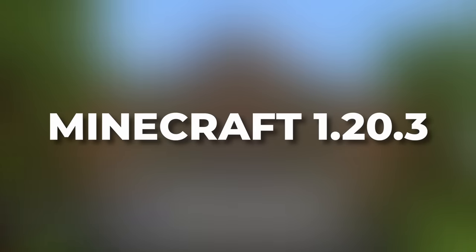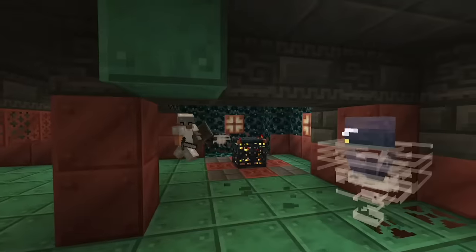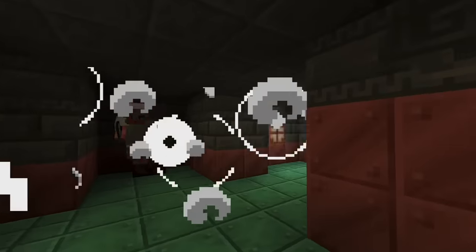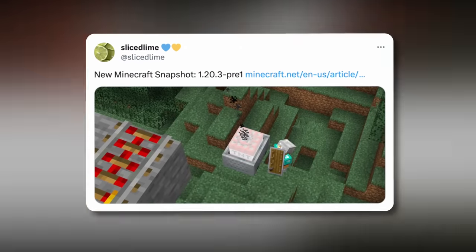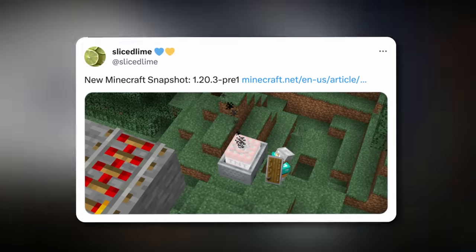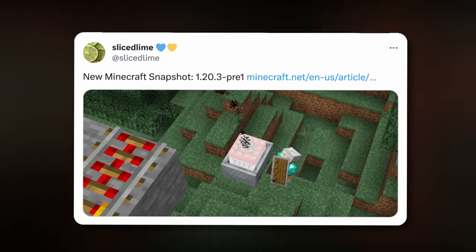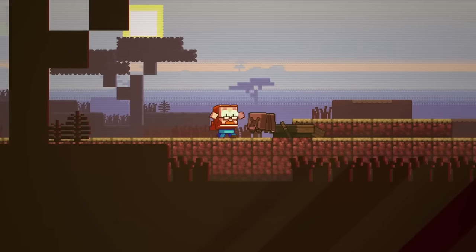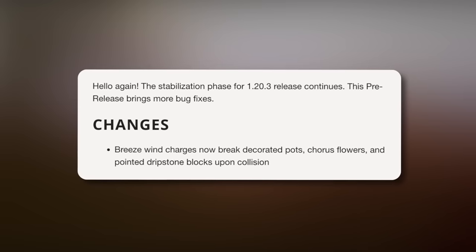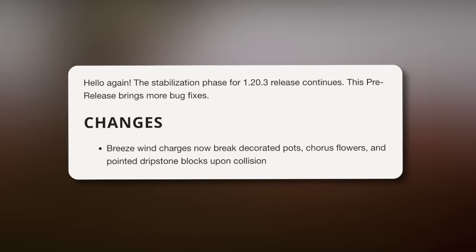Starting off, let's talk about Minecraft 1.20.3, which added some extremely interesting breeze changes. On November the 20th, Sly Slime, the tech lead for Minecraft Java at Mojang, confirmed that Minecraft Snapshot 1.20.3 pre-release 1 is finally here. This is a smaller filler update before we receive Minecraft 1.21. In the following days we also received Minecraft Java Edition Snapshot 1.20.3 pre-release 2, bringing all new changes to the breeze.